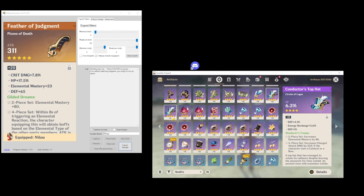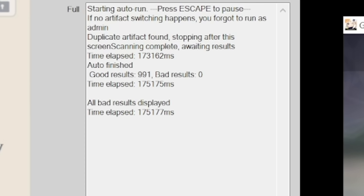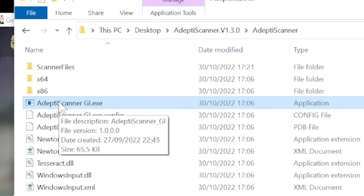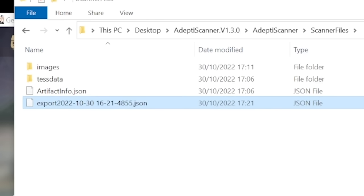It's even going to do the four stars, but minimum rarity is set at five so okay. It gives me some information over here — Duplicate artifact found. Good results: 991. Bad results: zero, which means it scanned everything properly, which is cool. All bad results displayed but there are none to display. So I guess we are done. We can hit export results — export to C/users/Moga/desktop. It's in that path. We already have this where we opened it from, so let's hit scanner files. Export 2022 1030 — it must be this one — and then this is what we import into Genshin Optimizer.